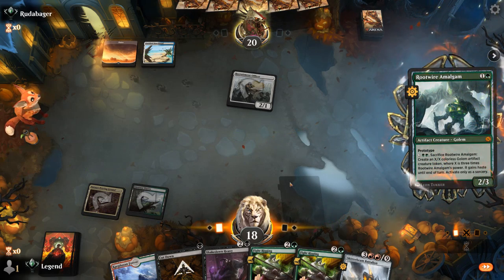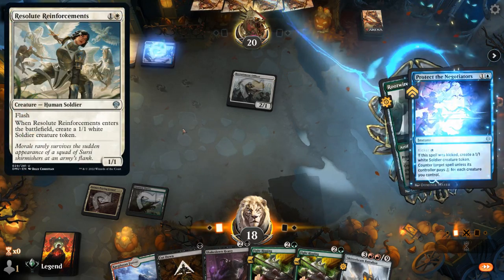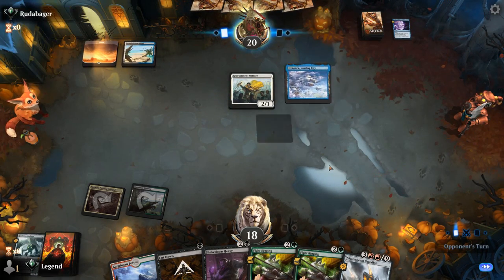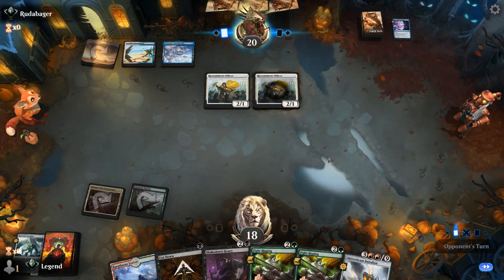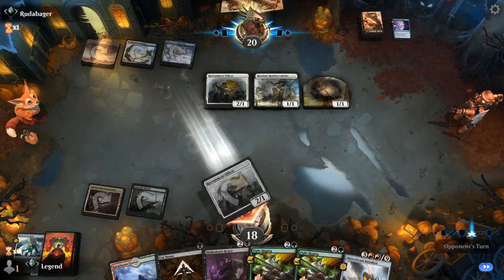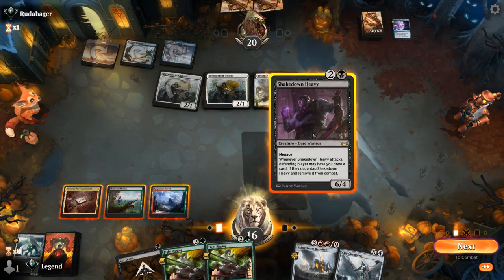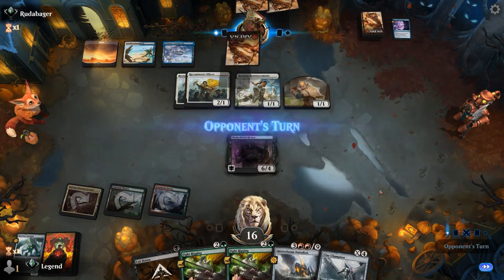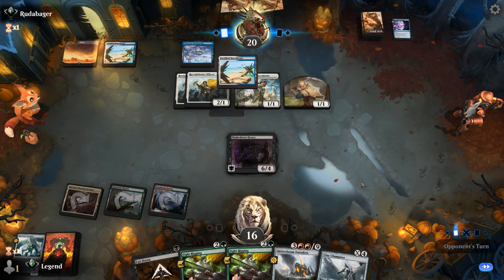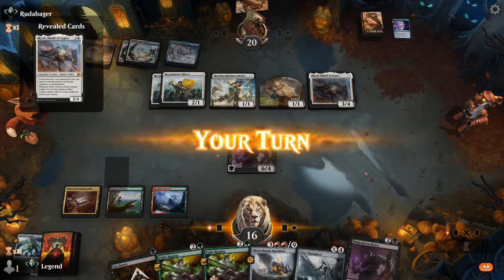We'll see if we want Fight Rigging or Heavy first. Heavy they could exile with a Brutal Cathar, in which case we Cut Down. Opponent might have reinforcements — nope, Protect the Negotiations. Our opponent is packing counterspells, which changes the texture of the game slightly. Another Officer, and Reinforcements in the main phase — not sure why. I guess we'll play Heavy and hope they don't have an answer. Opponent revealing Shield of Argive, a 3/4 — that can help them go wide. We can go for Fight Rigging here, or play another Shakedown Heavy as an extra blocker. I think we need to have a bit of faith in our Fight Rigging, and we found Battalion — there we go.